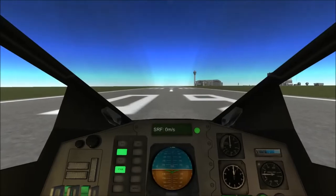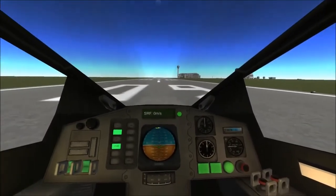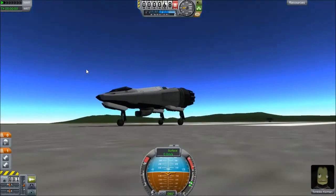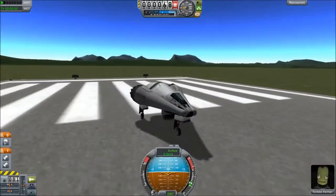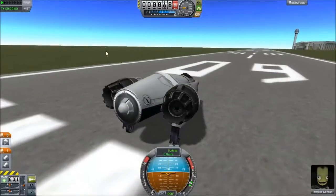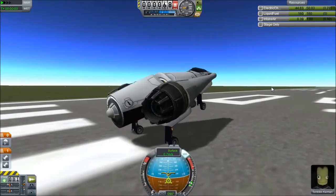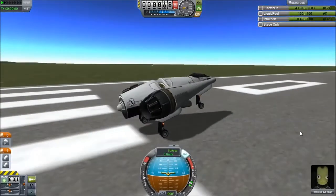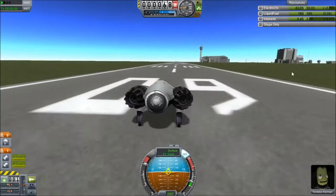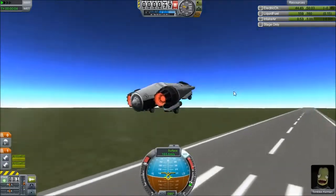These next two planes are something a little special and a little silly. We're in cockpit view right now because I didn't want you to see the outside of the plane right away. This is quite literally the last plane we flew, except we took all the wings off. I like calling this a wingless airplane, but wings are kind of an important thing to classify something as an airplane. It's got the balance because of so many SAS modules and the wheel placement. We're going to take off with this thing.